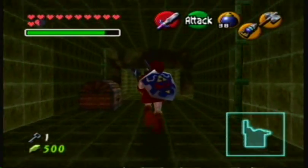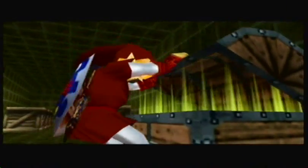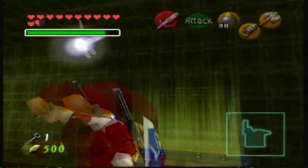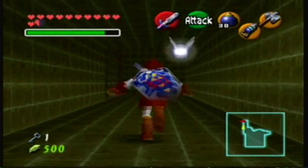Now you'll want to open the chest. Obviously it is the compass, which is really useful, and I'm not joking about that. Because it lets you know which doors you don't want to go through.